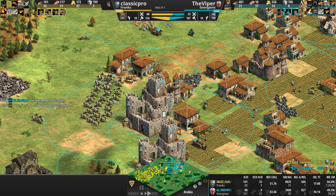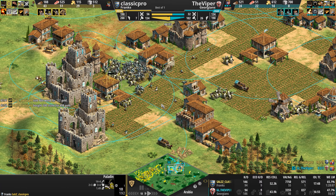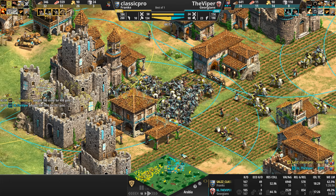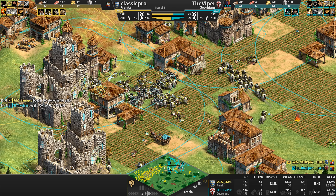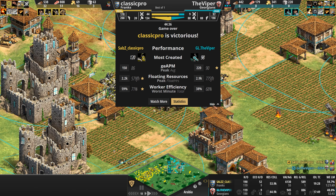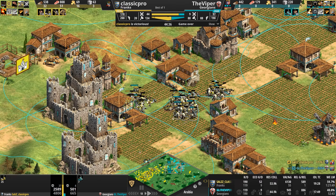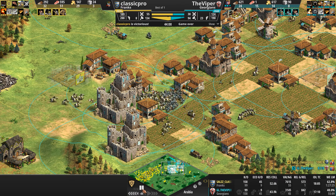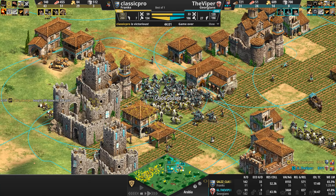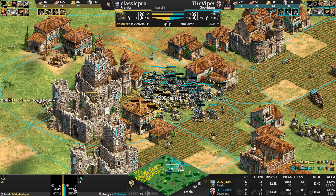The Viper splits his Manaspas: the southern group engages the Frankish Paladins, the northern group goes after the castle — and gets it, but at tremendous cost. Only 21 survivors. Look at all the dead Manaspas — yet there aren't an equal number of dead Paladins, even though the Paladins' HP is looking terrible. The Viper doubles down in Castle Age — unfortunately doing so against a unit that, with 192 HP, is basically the non-elephant tank of Age of Empires.